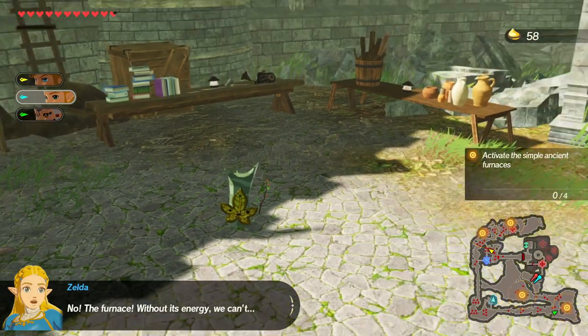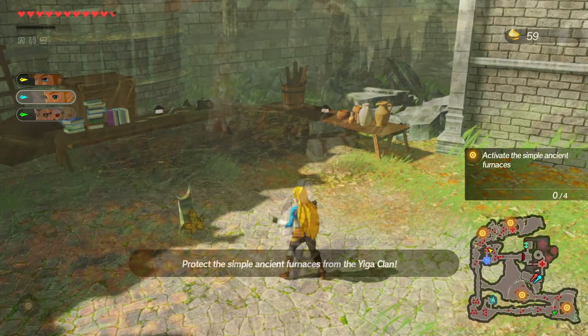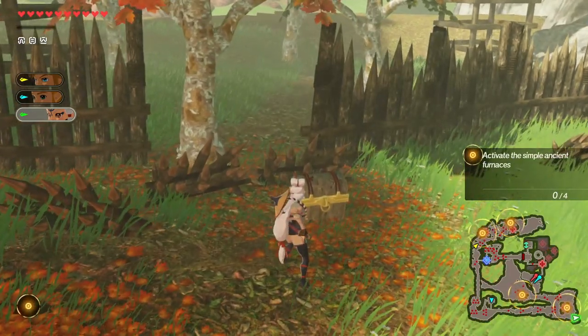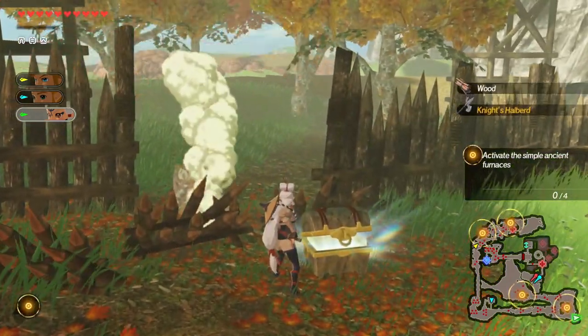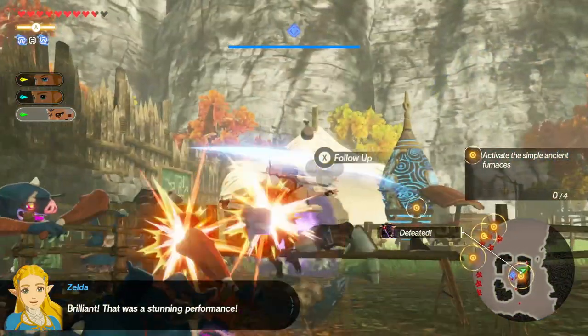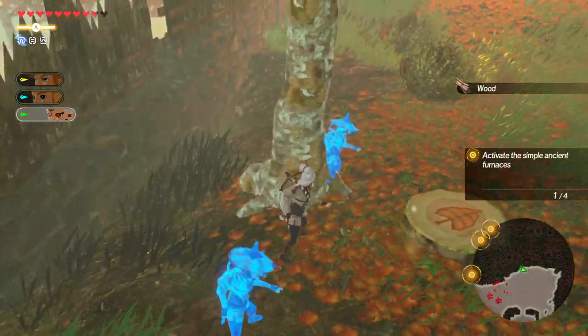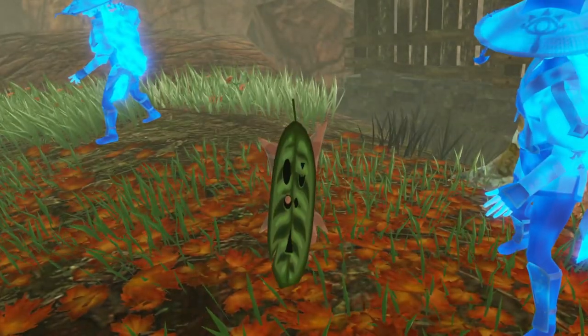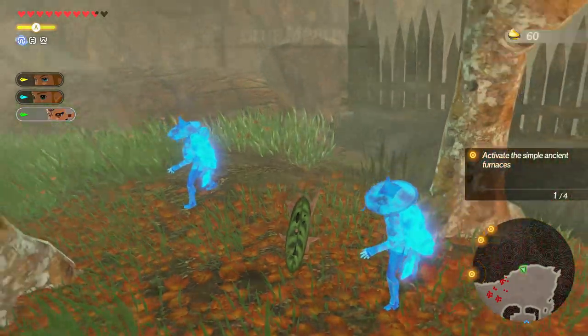Then grab all the rest of the rupees and head over to the far southeast corner to find a knight's halberd in this stone chest. Now while you're here, you might as well take care of the outpost that's right here, but don't go too far before you head north. Because there's a bit of a stump with a surprise inside — take some blue glowing bodyguards with you just in case.